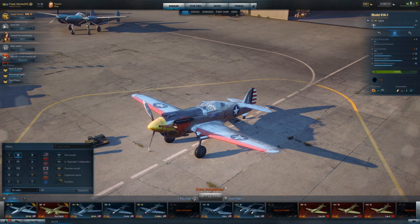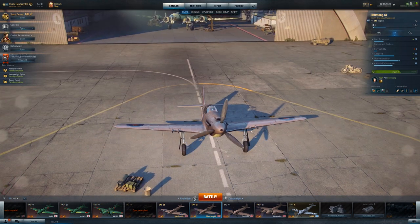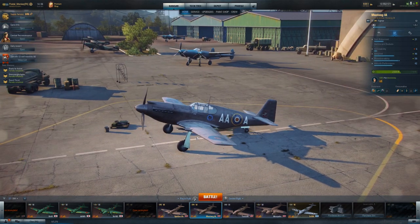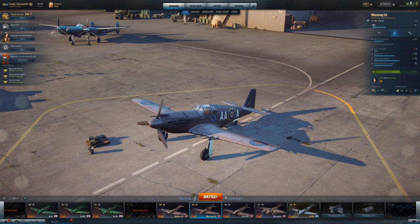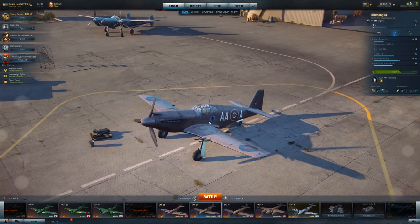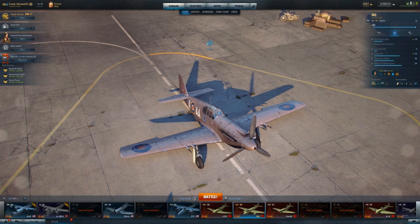The Mustang Mark 1 — I have the Mark 1A. The difference between this and the regular Mark 1 is the machine guns. The Mark 1A has four 20mm cannons; the one available for purchase has just machine guns. This plane's airframe kind of sucks — airspeed's a little slower, maneuverability and altitude performance are worse than you'd want. What makes it good are the cannons. Putting machine guns on this plane, I probably wouldn't like it. I haven't flown the Mustang Mark 1 and don't really want to.